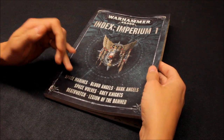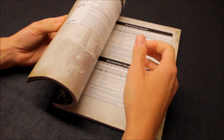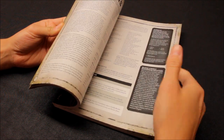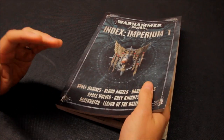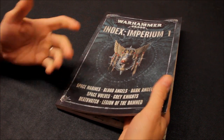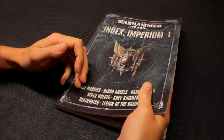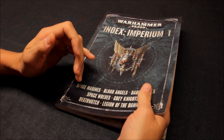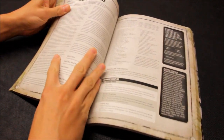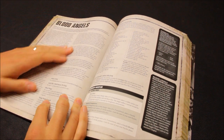In the index, the main Space Marine entries come up first and then Blood Angels come after that. In this video I'm going to cover specific Blood Angels units. Blood Angels can use regular Space Marine units like Rhinos and Land Raiders — I'll cover those in the regular Space Marine review. This video covers specific Blood Angels unit types only.